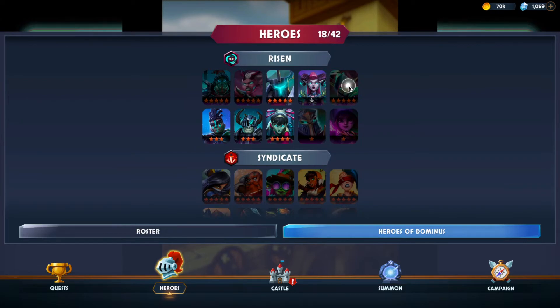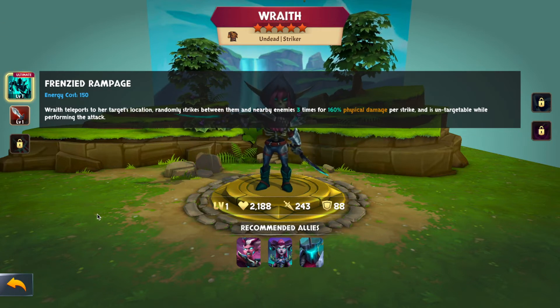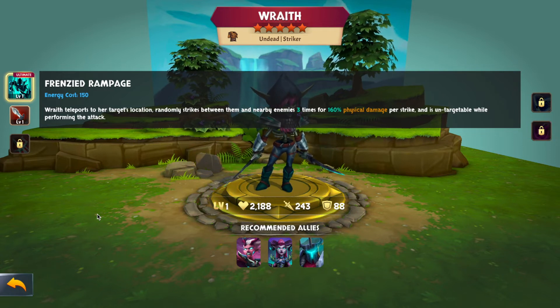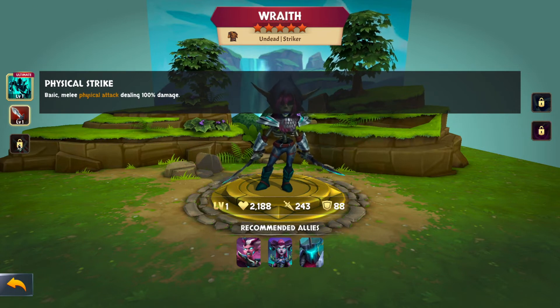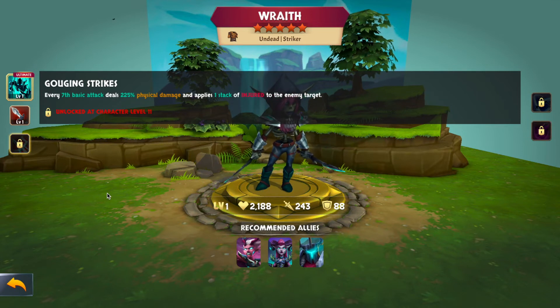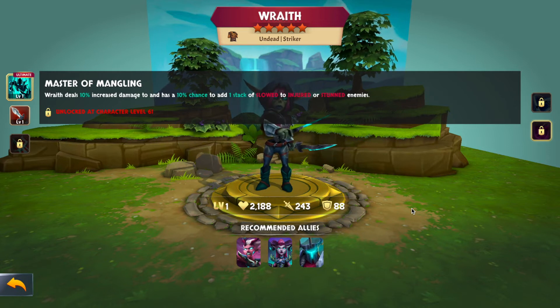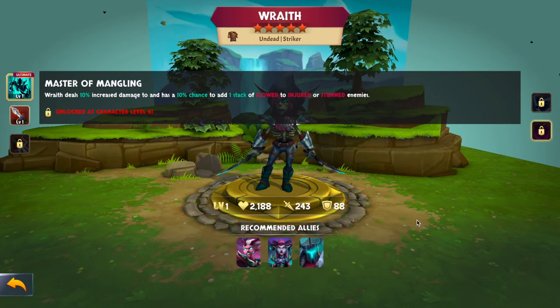Moving into the five-stars, the first is Wraith, an undead striker. Her ultimate, Frenzied Rampage, teleports her to the target's location and randomly strikes between them and nearby enemies three times for 160% physical damage per strike — and she's untargetable while performing it. Every seventh basic attack deals 225% physical damage and applies one stack of injured. She has a 5% chance to perform a double-hit basic attack, and her Master of Mangling passive deals 10% increased damage and has a 10% chance to apply slowed to injured or stunned enemies. She's okay, but not the best in the faction.